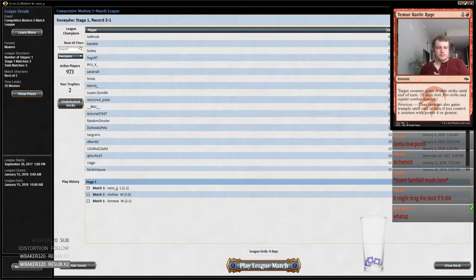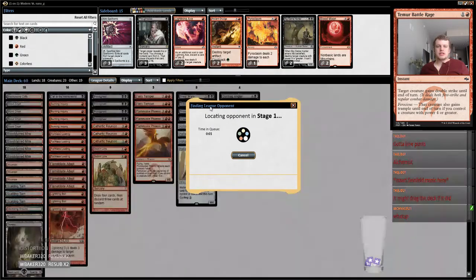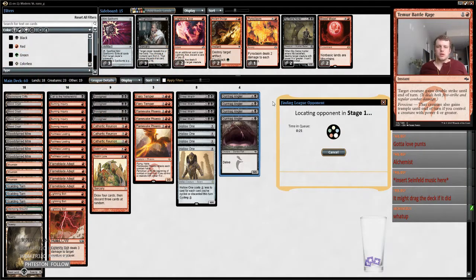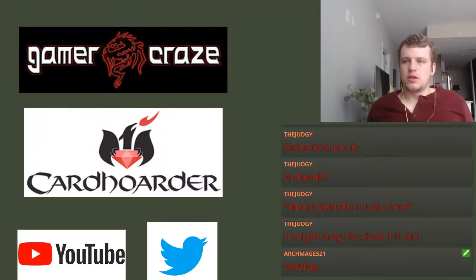Hey Archmage, how you doing? I think this deck wants Fatal Push in its sideboard because you just — unless you have your own Death Shadows, and there are versions of this deck that play Death Shadow. Oh got ourselves a stream live alert — phtestin, thank you very much for the follow, I appreciate your support. Actually no, I was going to restart MTGO. So let's toss this up here and restart MTGO.